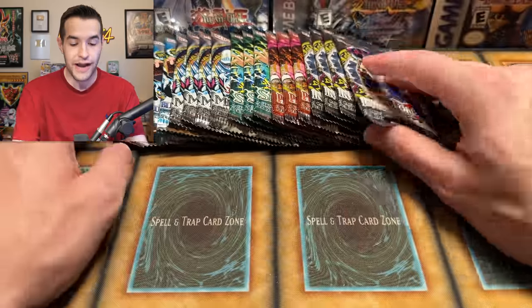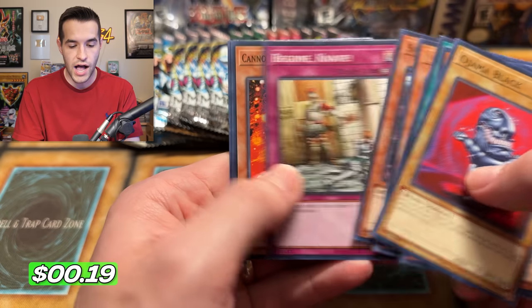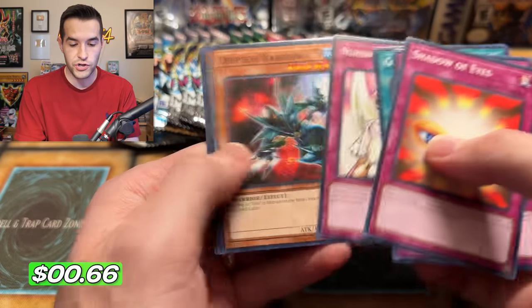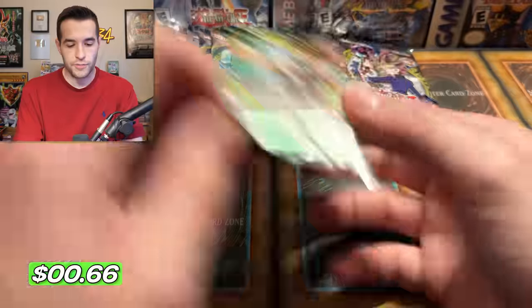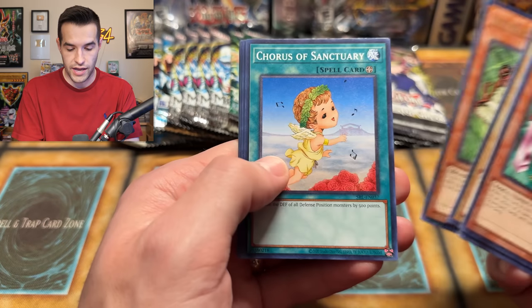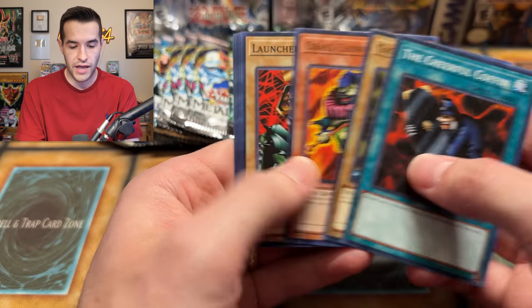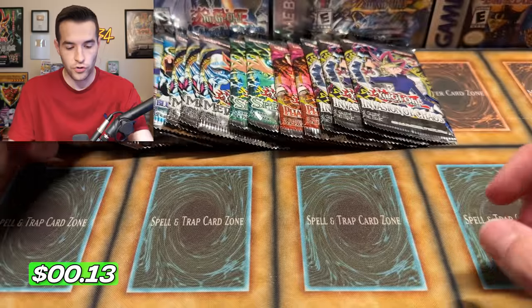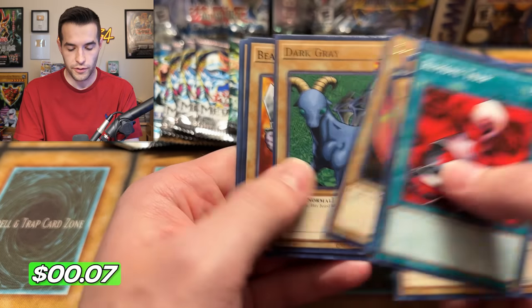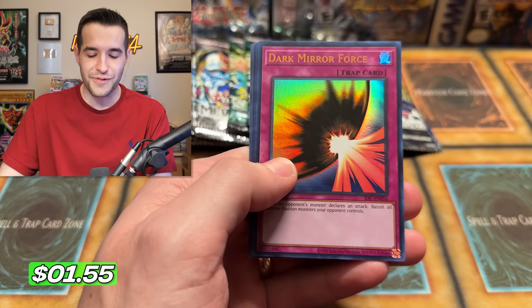Blue Eyes White Dragon - I think we need an Ultra out of here so we could pull Blue Eyes. We have a Monster Reborn - not a Blue Eyes but still pretty good. Another Ultra! We are pulling some fire today. We definitely heated it up - started off a little slow with some bad foils. We have Ojama Black, Likunga, and Heart of the Underdog. Pharaoh Servant - Shadow of Eyes, Fairy Meteor Crush, Oni Tank Ruxon 34. Spell Ruler - Penguin Knight, Hungry Burger, Course of Sanctuary. Metal Raiders - Cheerful Coffin, Launcher, Shield and Sword, Dragon Piper, Thunder Dragon. We have Dark Mirror Force - oh, what a bad Ultra!